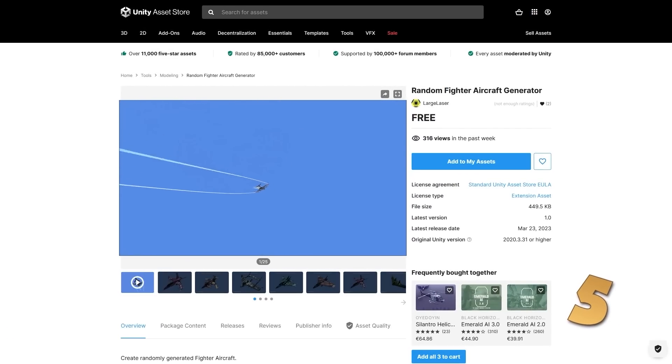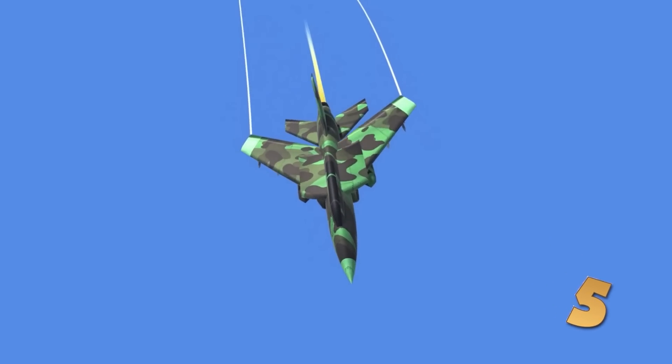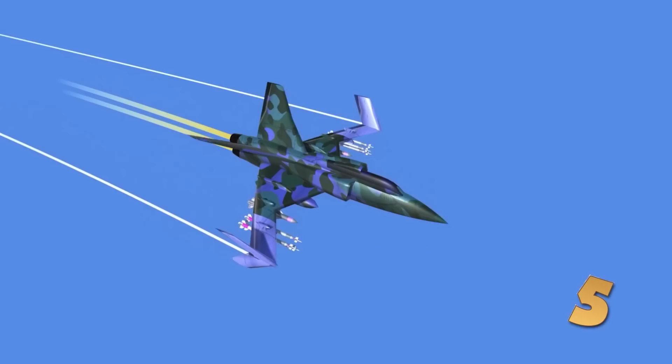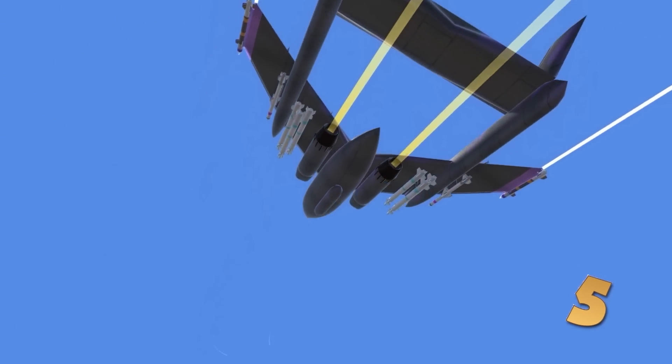Next up, here is another interesting one — it's an aircraft generator. It uses modular pieces to create tons of random variation, and all of them look really great; they really don't look like they're generated at all. You have some fighter jets, some with reverse wings, a bunch of bombers, and some that look like aquaplanes.